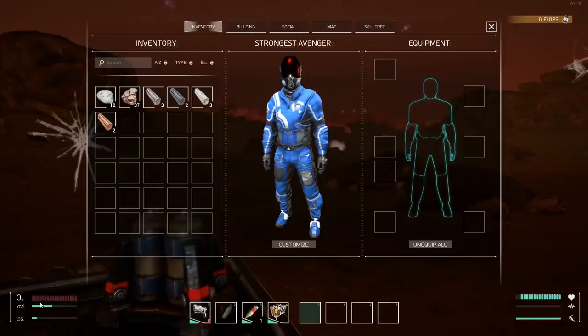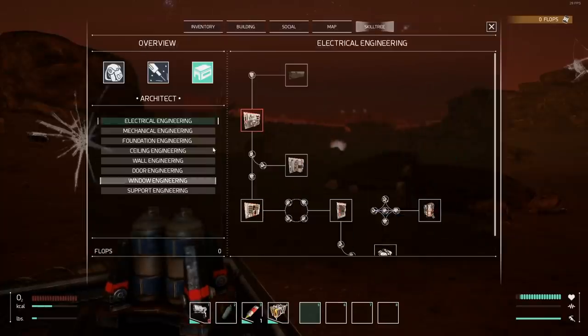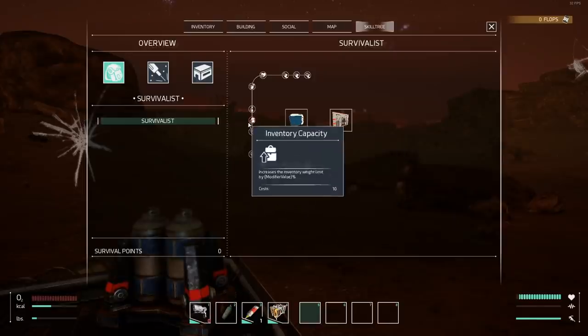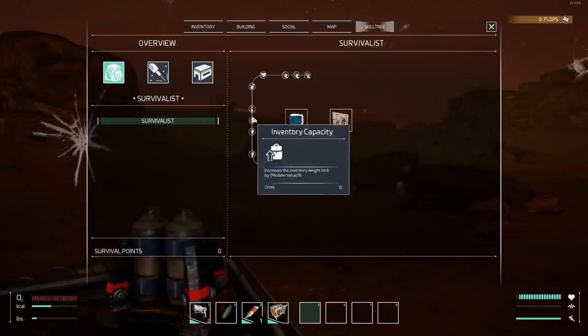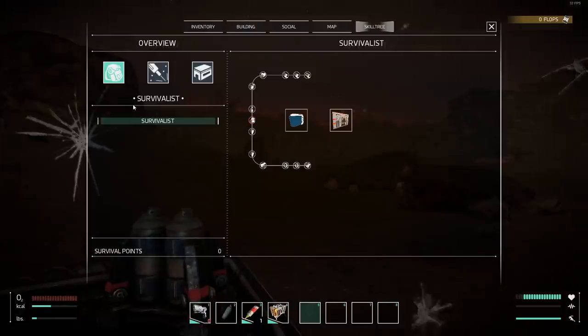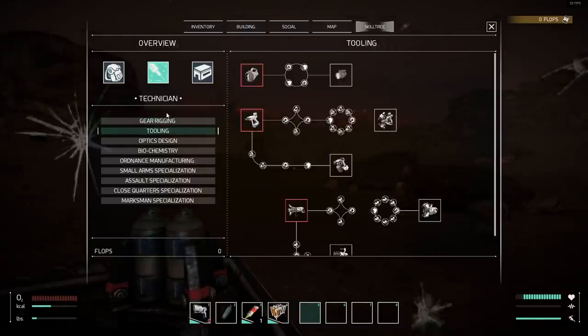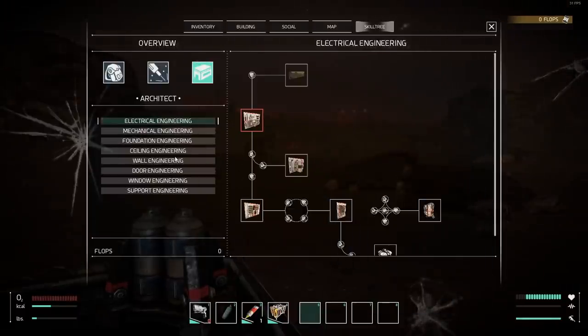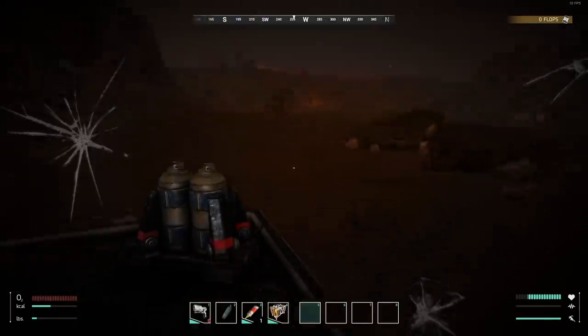I'm actually going to have to let myself die — I think I'm out of O2. I need to go into the skill tree and get flops to use. Flops are findable little things you use to upgrade yourself. There are three areas: Survivalist, Technician, and Architect. Survivalist increases stamina, bleeding damage reduction, inventory capacity, carry weight, and O2 efficiency. Technician covers tools, weapons, and armor. Architect lets us focus on creation of bases.